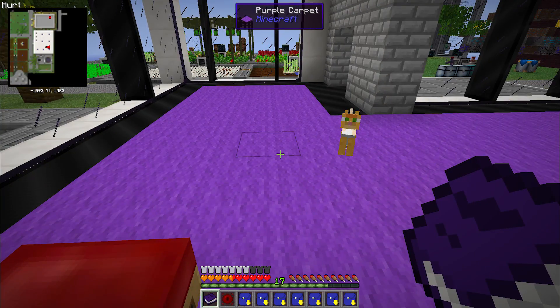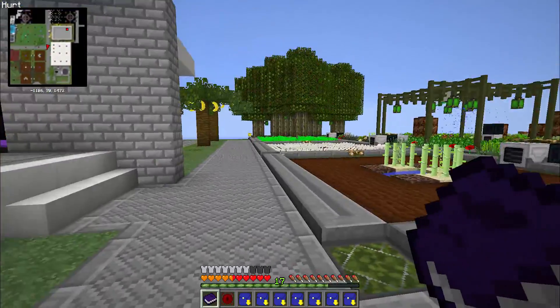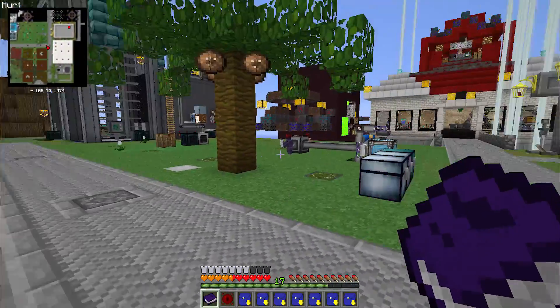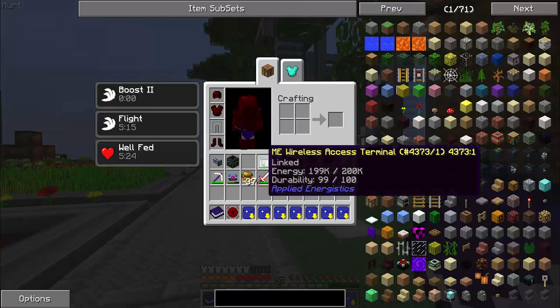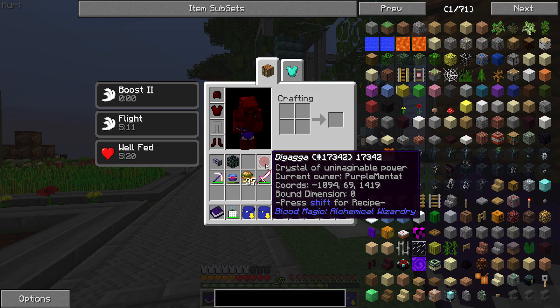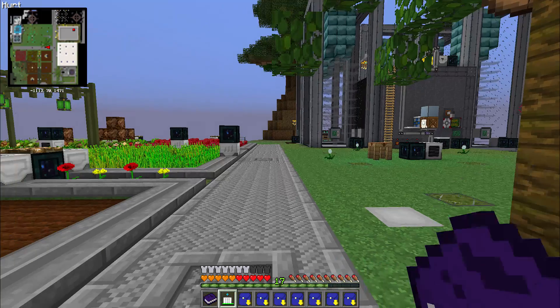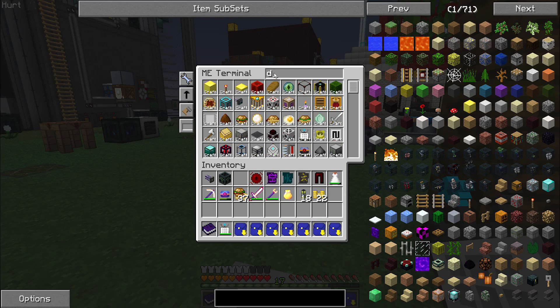Good day Minecraftians, PurpleMentat here, bringing you episode 71 of my Agrarian Skies Hardcore Quest Let's Play. This game pack by Jadedcat is available on the Feed the Beast launcher. One of you requested a time-lapse of me using my Digaga, which I've named in traditional Final Fantasy style, to get the rest of the dirt that I need for the Dirt Gathering quest.